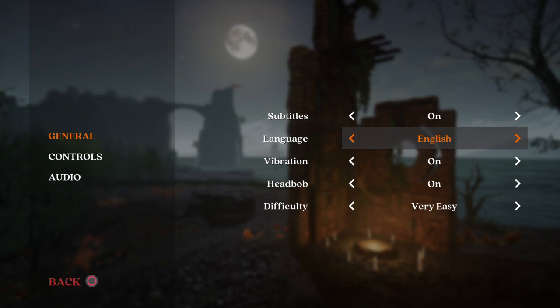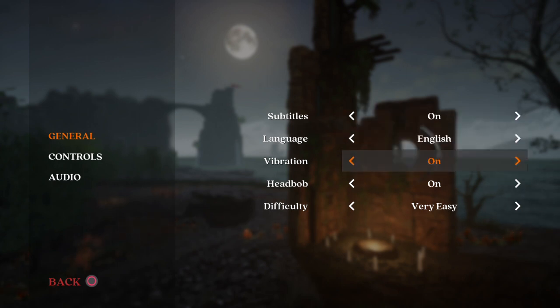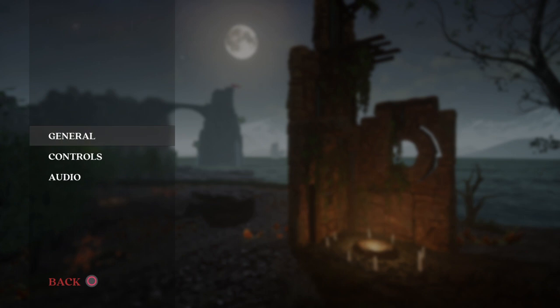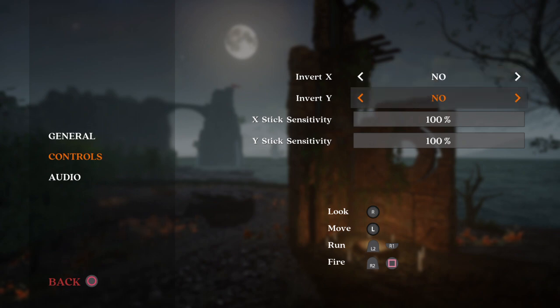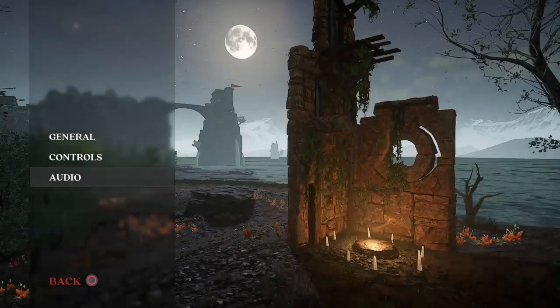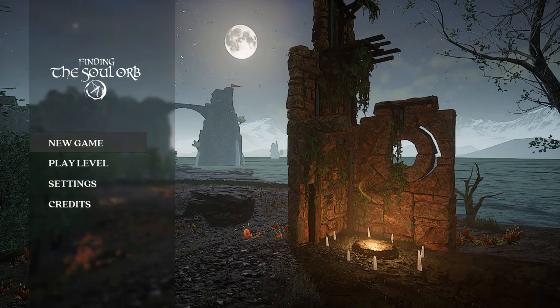Let's go ahead and check out the settings. Subtitles on, language in English. Vibration on headboard — we'll turn that off. Difficulty... okay, looks like that's the difficulty options. It started on very easy, so if we're keeping things simple we'll just keep it as that. Controls should be fine, audio — everything else sounds fine, just had to turn down the volume. So that's us good to go.